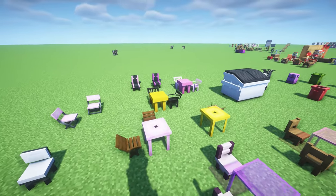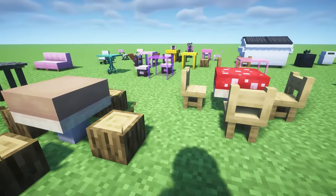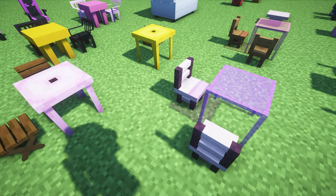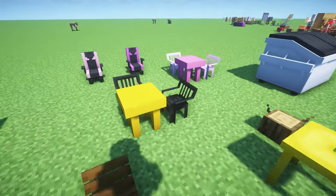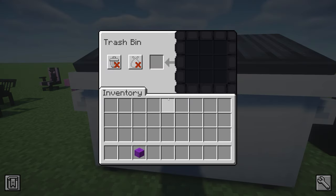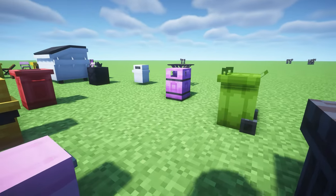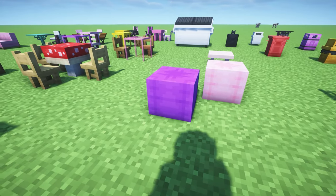This next Minecraft mod is called Skirts Decorations and it adds so many things. First, there are little beach chairs and mushroom tables which are adorable. It adds many different variants of tables and chairs in all the colors available in the game, plus gamer chairs. One notable feature is around a hundred different bins — including a trash bin you can actually empty when it's full.